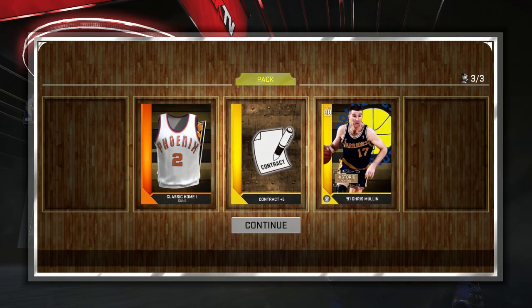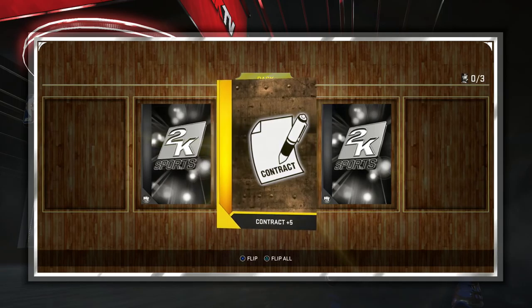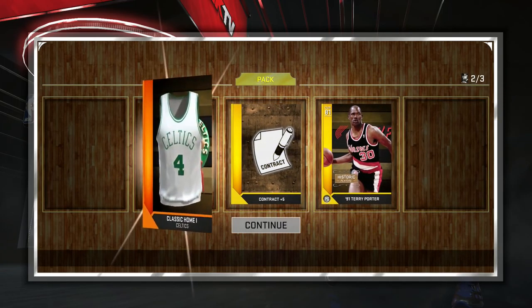If you guys want to play with Carmelo Anthony with dreads, just use the NS all-time roster — I'll leave a link in the description box below showing you how to download that roster. It's updated now. And I pulled Chris Mullin — pretty happy about that. He can replace Klay Thompson as my starting shooting guard. I had Klay Thompson in there for defense and shooting, and Chris Mullin doesn't have the defense of Klay Thompson, but he can shoot lights out.